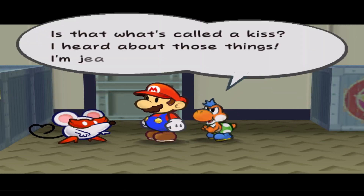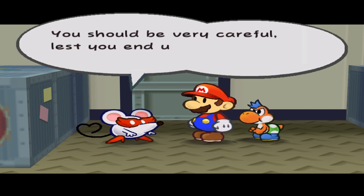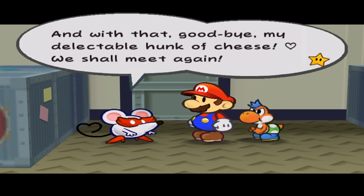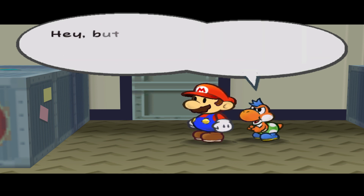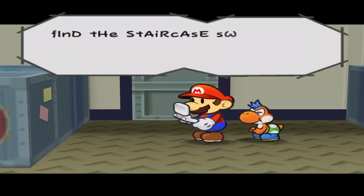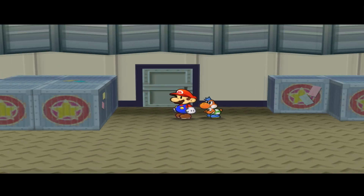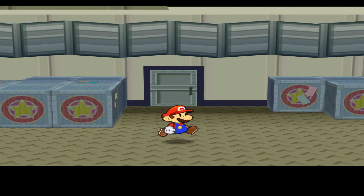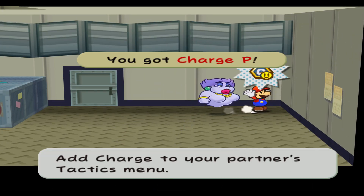Ms. Mowz gives Mario a kiss and says this arena holds many secrets — we should be very careful lest we end up like those poor souls upstairs. Then she exits. Mario wonders what the kiss was like, and we think about what she meant about somebody being upstairs. We get a new message from X — find the staircase switch to reach the attic. We use our butt stomp to get a star piece, then switch to Flurrie.